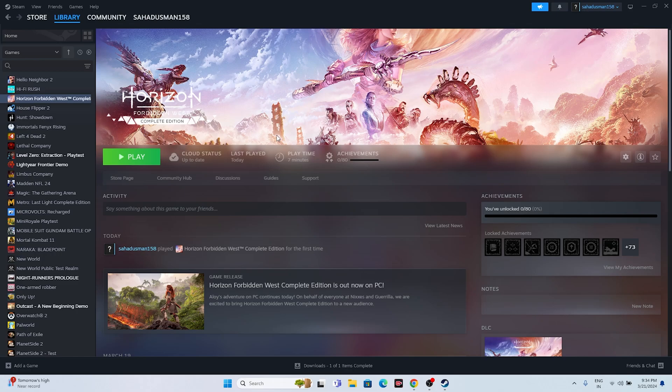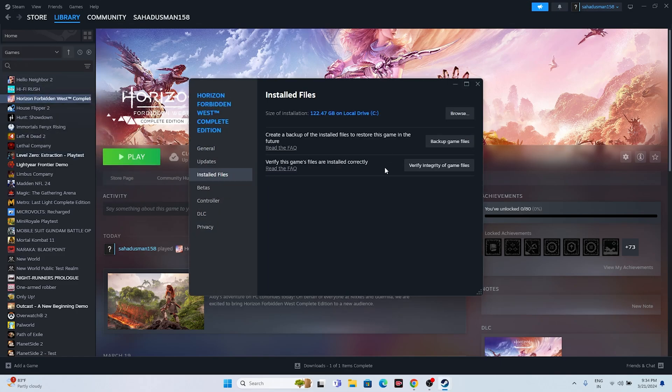The last step is to verify the integrity of game files. Right-click the game in Steam, go to Properties, then Installed Files, and click 'Verify integrity of game files'. This will check all game files and fix any that are corrupted or missing. Wait for it to reach 100% and then try launching the game.